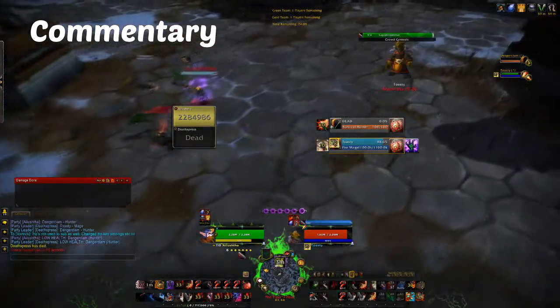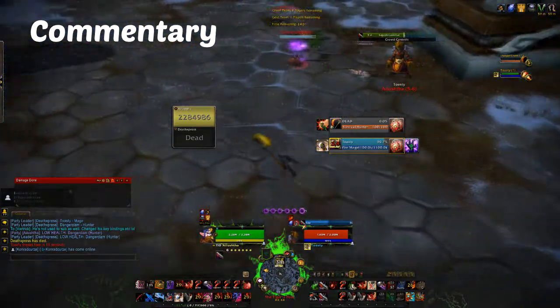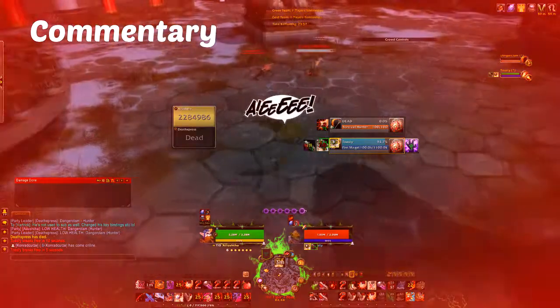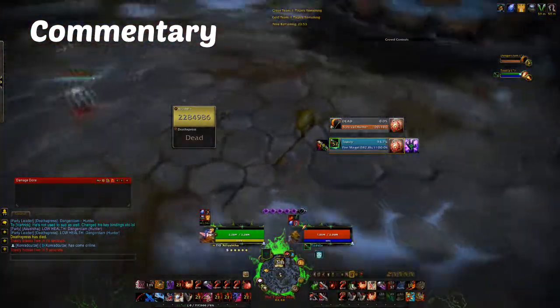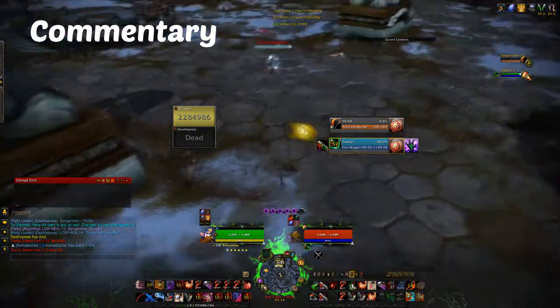I've vanished, which is my 1.5-minute cooldown gone due to artifact weapon. As I'm waiting for the hunter to die I'm putting myself in a position where I can engage the mage. Noticing that my vanish cooldown has only just been used and that he hasn't actually iceboxed yet, I don't want to engage if I can, so I bide my time for as long as possible.